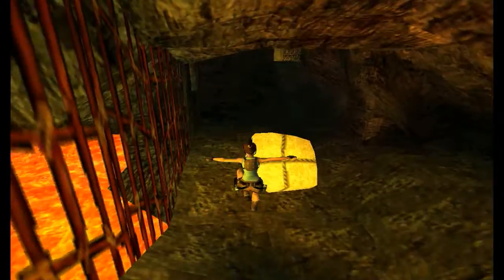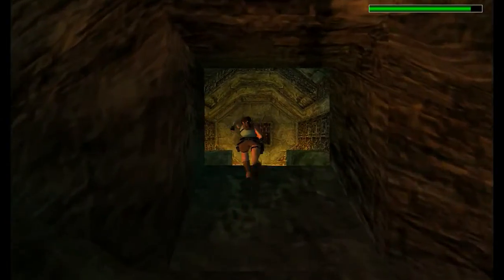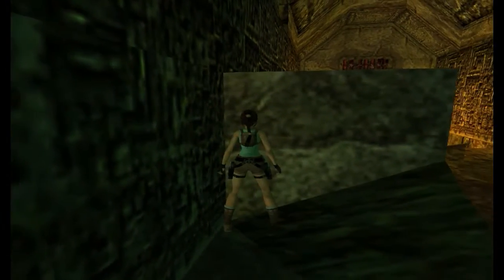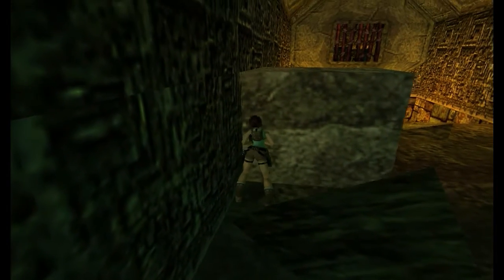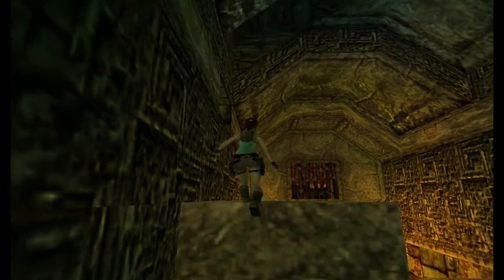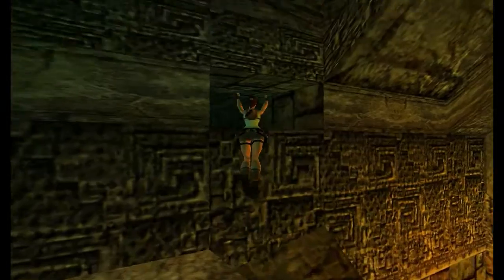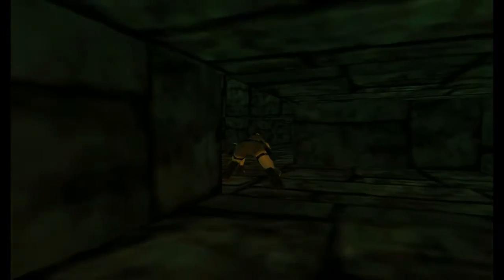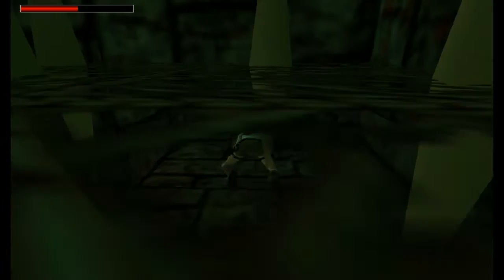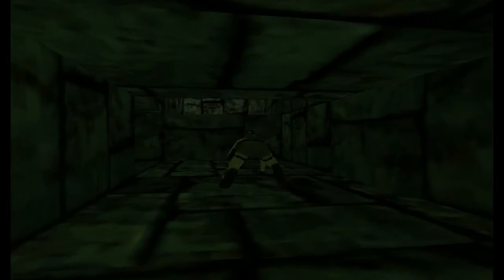Here we are. So after you've got the flares from the corner, just hop back out. We want to move this block so we can actually get out. But because there's this sloped bit, we want to be all the way to the left of the block so that Lara can actually push it — you can only move it forward once. And that spiked ceiling trap has actually reset, so we can come straight back through. That seemed a lot closer than usual — took a little bit of health off me there.